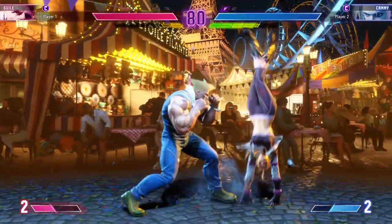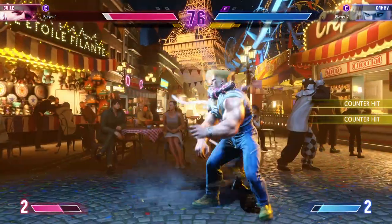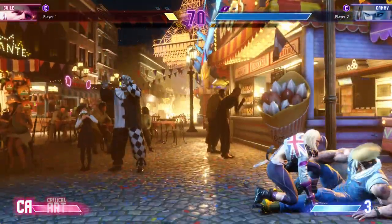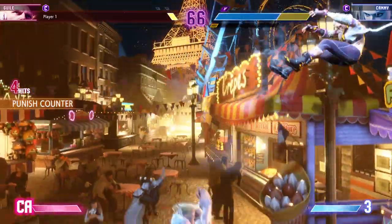Player 1 is going to have a hard time managing their drive now. Good somersault kick. Goes for the jump in, dresses that off and keeps going. Smart play with the throw. Big change blows. Here comes the corner pressure. Are we going to be experiencing burnout?